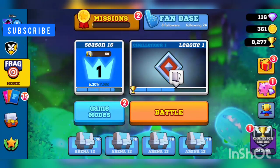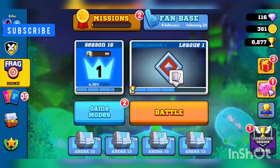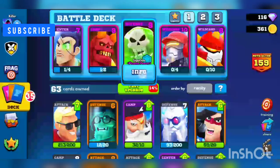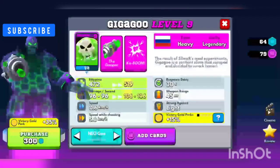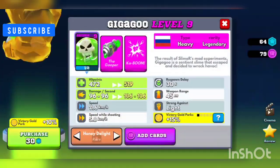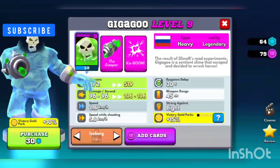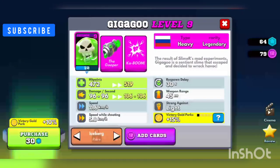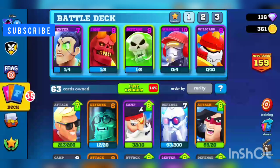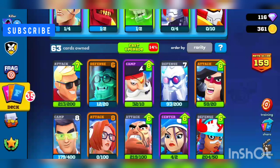I'll do anything guys, so please comment down below and please consider subscribing and liking the video. I'm gonna show you guys some cards — you can get different skins for your characters, like green, normal, honey delight, iceberg — there's different kinds you can buy. You can also upgrade them to become stronger and go do training.